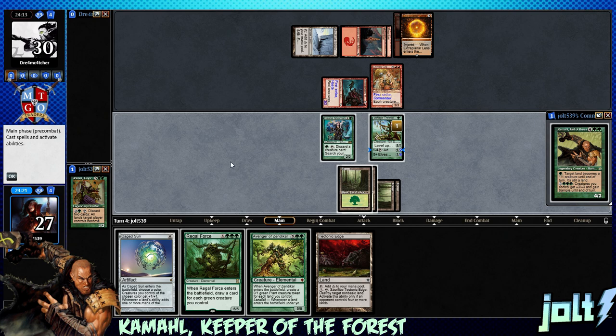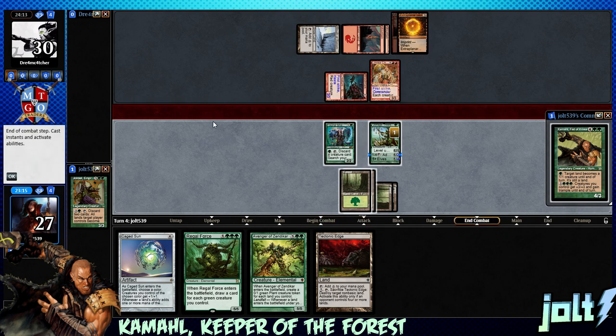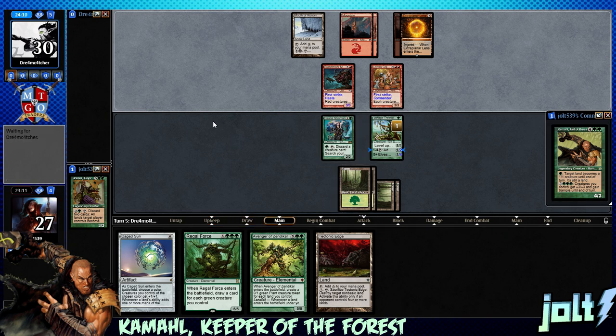There's nothing we can really do for four mana, and I don't really want to activate the shaman chunking either creature. If we just keep ripping lands, eventually we'll get into spots where we have a nice Avenger of Zendikar. We're just gonna let them do their thing.